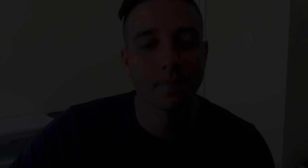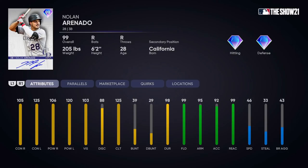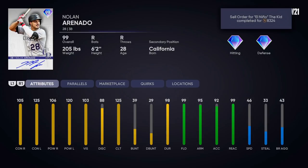Without further ado, let's look at these Arenado attributes! He's a Signature Series card — Colorado, third base is his primary position, no secondary position. He has 105 contact versus right, 106 power versus right, 125 contact versus left, and 120 power versus left. Definitely way better against lefties, but still has pretty good attributes against righties.